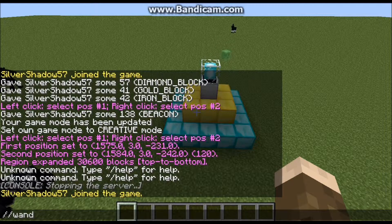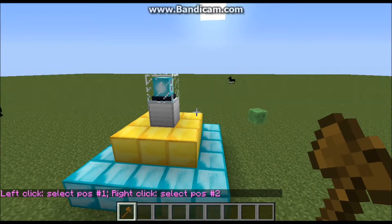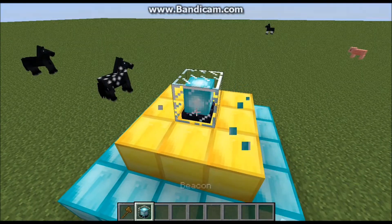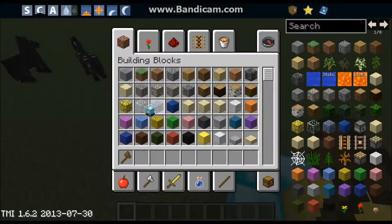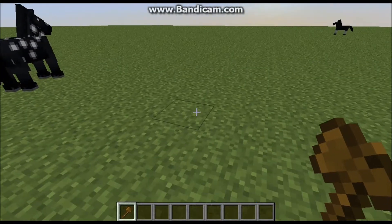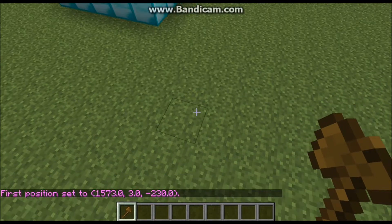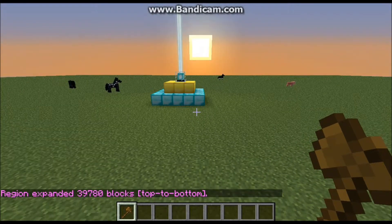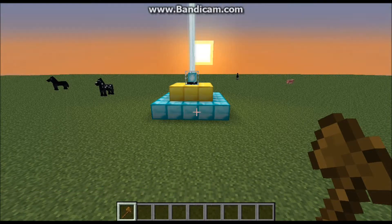To start from the very beginning, you need to use the WorldEdit wand with `//wand`. To get started with your region, select the area you want to protect — for example, if you're protecting spawn with diamond blocks and lapis lazuli in a castle. Once you've made your selection, type `//expand vert`, which expands the selection from bedrock all the way up to the sky, so everything in the column is selected.